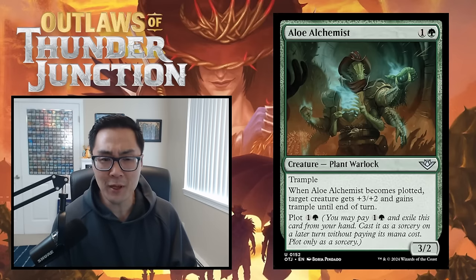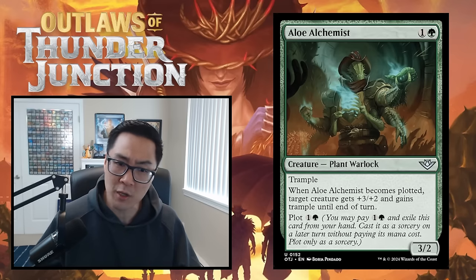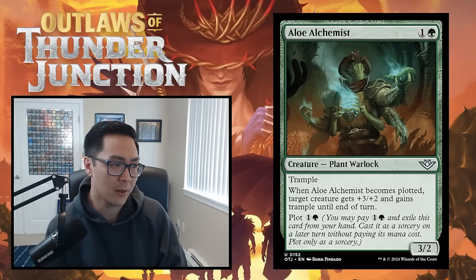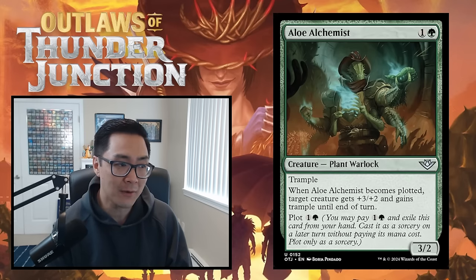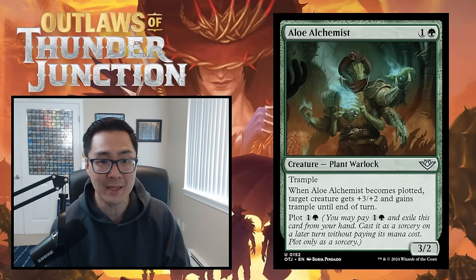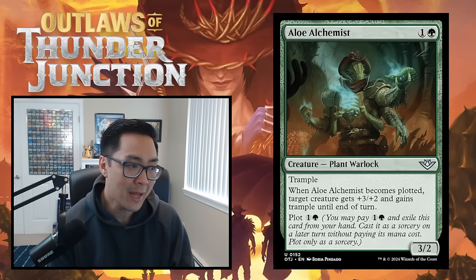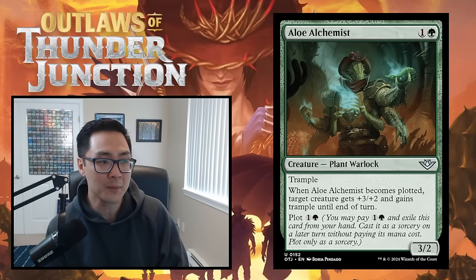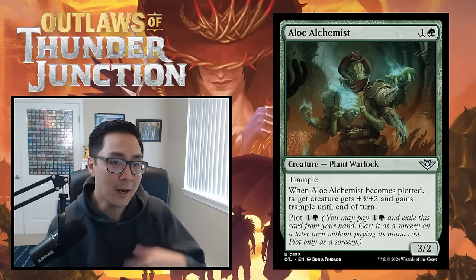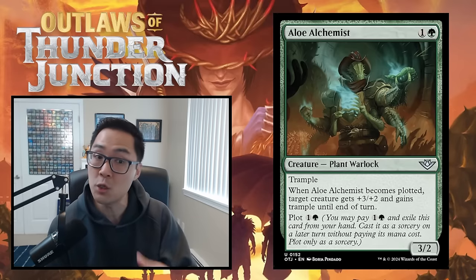Let's quickly go over the mechanics of the set. First, Saddle — an activated ability that you can only activate as a sorcery, attached to creatures. You may tap any number of untapped creatures you control other than the mount with total power N or more, where N is the number included in the Saddle keyword. As the ability resolves, the mount becomes saddled until end of turn, which will likely trigger a bonus ability.